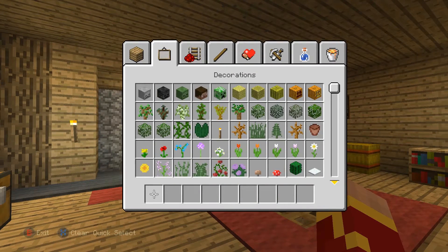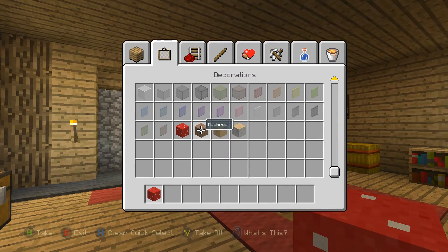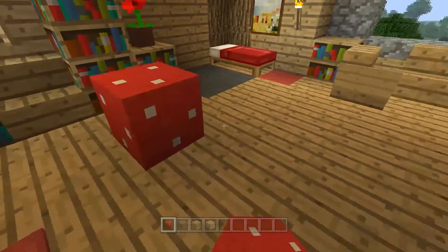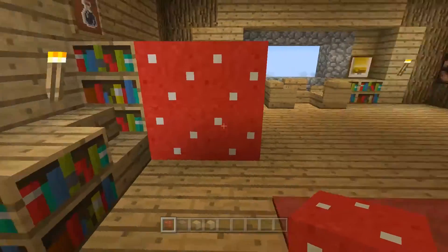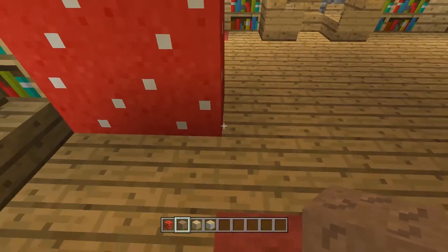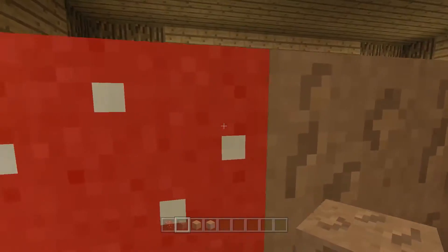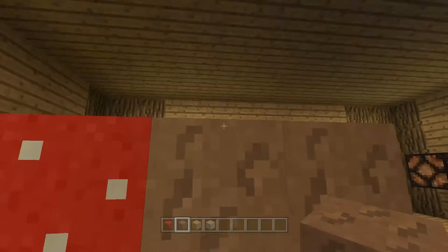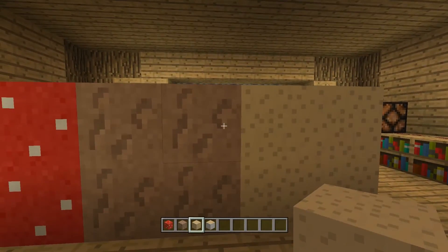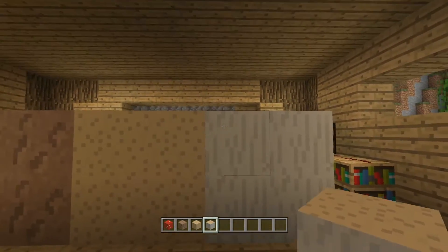Now the new blocks - it might not be the biggest update in the world, but it did add these mushroom blocks. This is the red one - they put this in the creative menu now. Before you used to have to get it in survival, but now you can just grab it in creative. There's the red mushroom, the brown one, and then this is what you used to get if you broke it with shears.